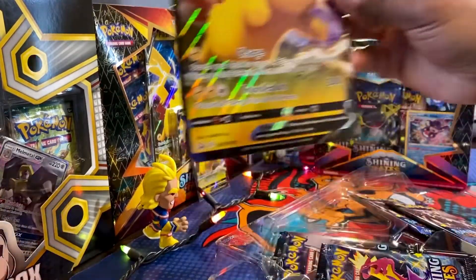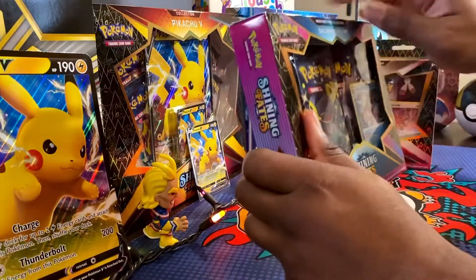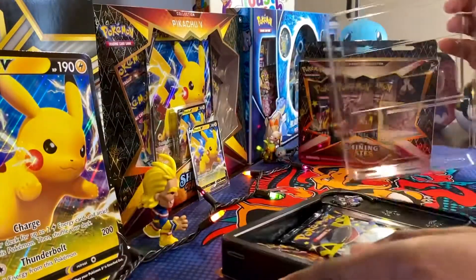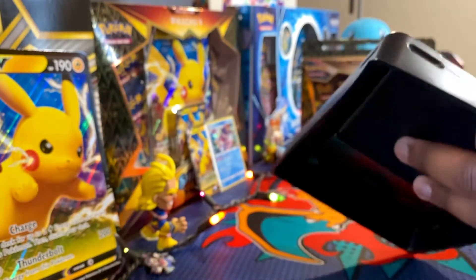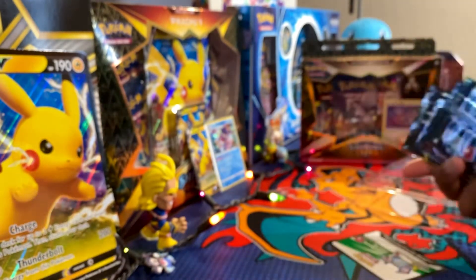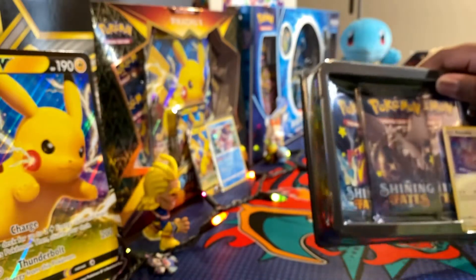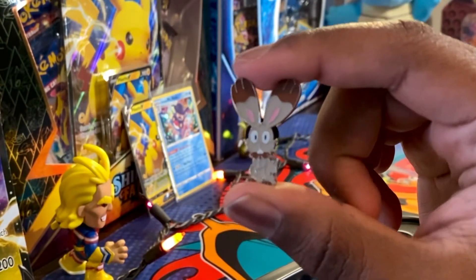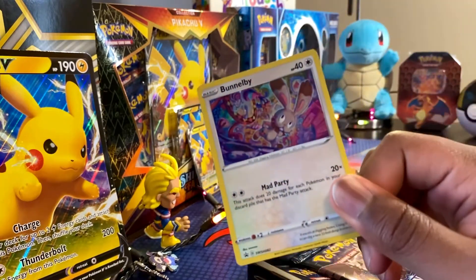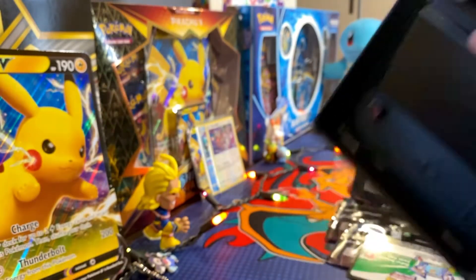I have yet to pull my main chase cards from this set. So we're going to open up a couple Mad Party pin collection boxes as well as a Pikachu V-Box — a total of 10 packs. We have the Pikachu V-Box, the Bunnelby, and the Galarian Mr. Rime boxes. The cards I'm chasing are the Galarian Ponyta and Rapidash, the Shiny Suicune, and of course that Shiny Charizard VMAX. I need all those cards — I desperately need them.